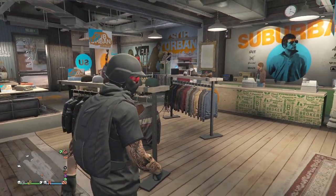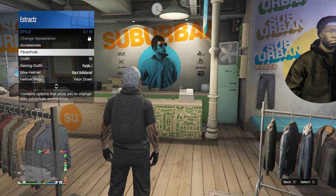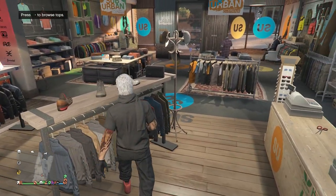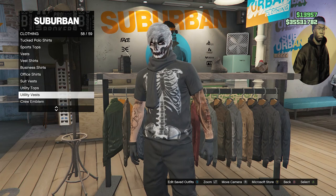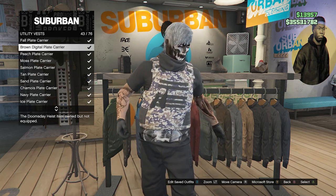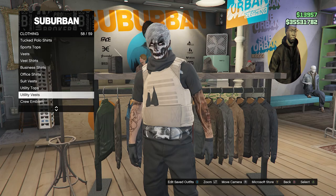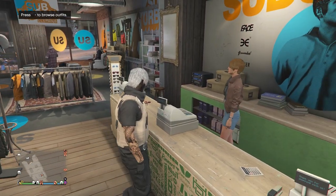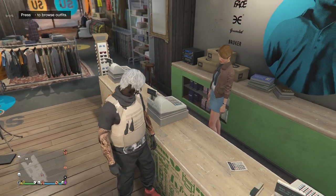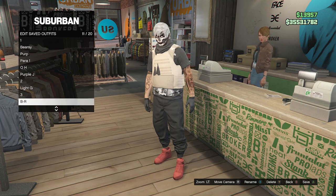After you have the shoes, back out. Take off any head accessories you have, including your parachute if your character has one. Now go back to your tops, scroll down to Utility Vest on slot 58, and look for the Peach Plate Carrier on slot 44. Once you equip the Peach Plate Carrier, you should see it goes together with your shirt and scarf. Back out of your tops — this is what your outfit should look like so far. Go up to the front counter, hit ETA Saved Outfits, and save your outfit on any slot.